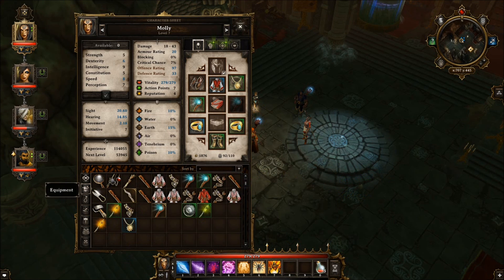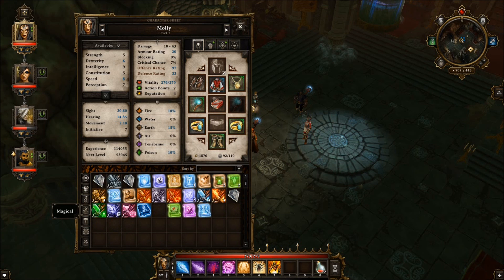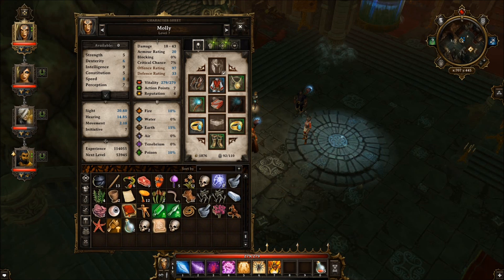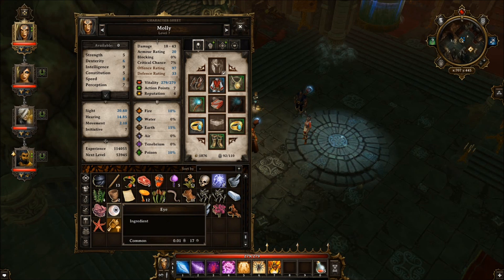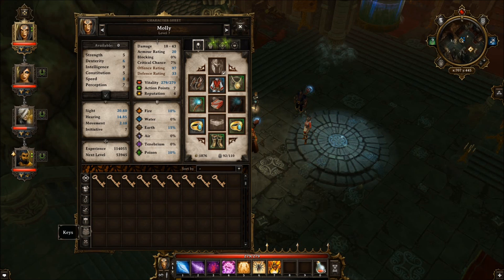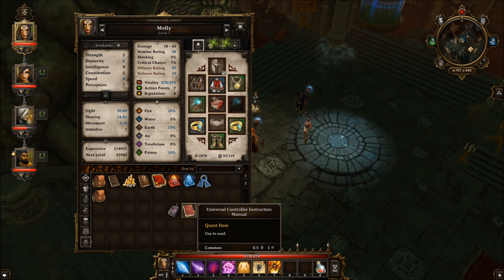So, not a bad haul. Potions and stuff. Magical shit. Ingredients. A lot of skulls and an eye. Why am I holding an eye? The will — that's the quest item. Keys. Miscs.